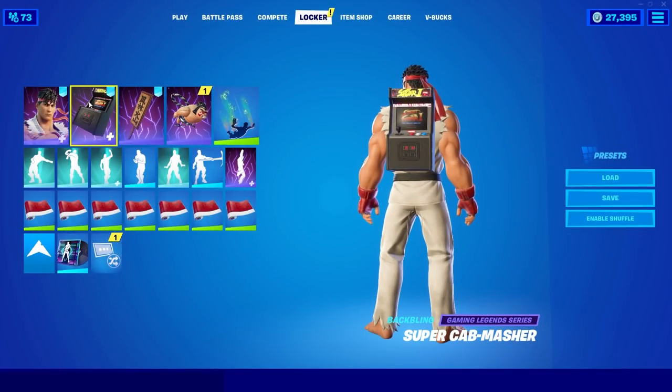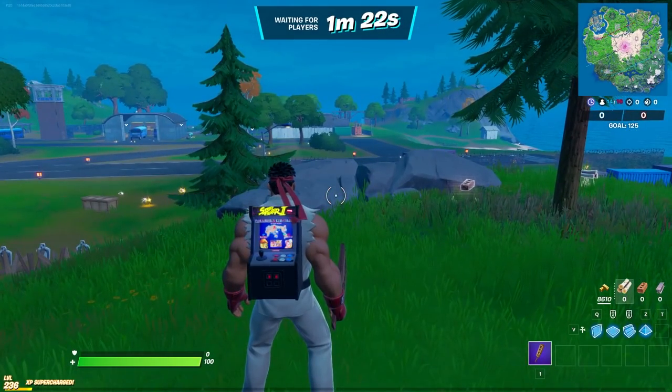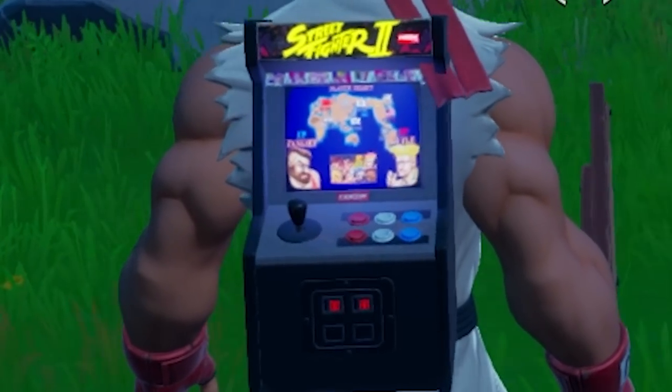It turns out the Super Cab Masher is actually reactive. On the spawn island before the battle bus takes off, you will see a character select on your back bling, which is actually very cool.